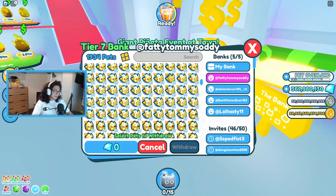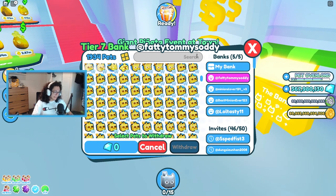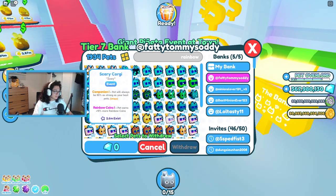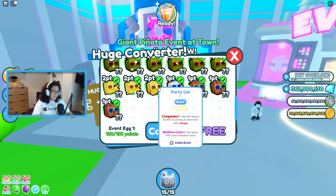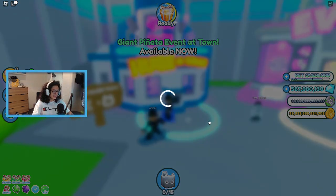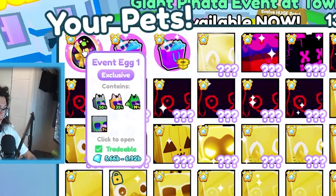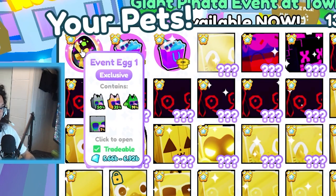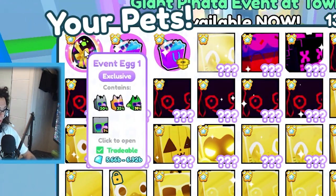We're going to get started. I'm likely going to use these rainbow ones that I have first, so we're going to withdraw some rainbow ones. Let's get our first huge event egg. Using 37 event pets, it is 5.6 to almost 7 billion wrap — it's very similar to the update hype gift. We've got some cool pets here.